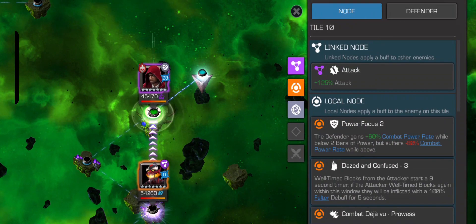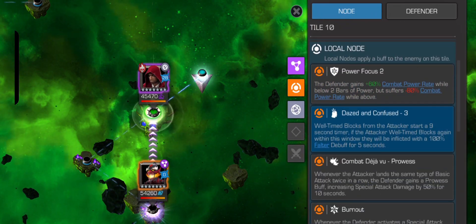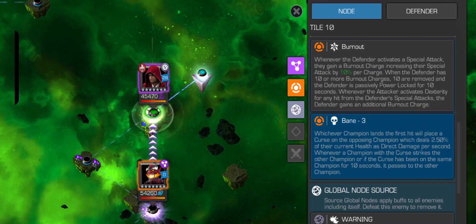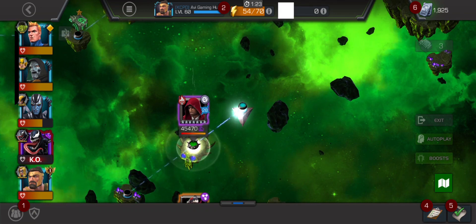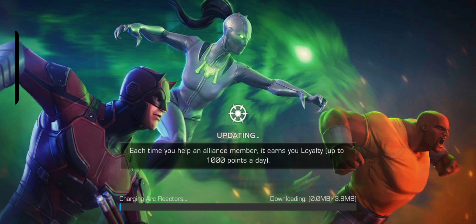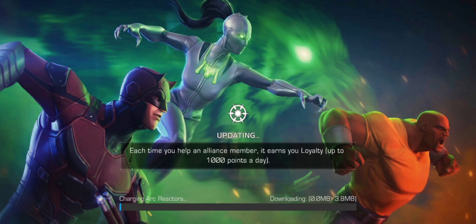Hi guys, welcome back to my channel. This is The Hood, and he's going to irritate you a lot because his Special 2 power gain is really high. If you basically perfect block him two times, you're going to get a fatigue and a miss. He's going to be really annoying because if you repeat your attacks, he's going to go into the miss phase and reach his Special 2 very soon — 60% more power gain.